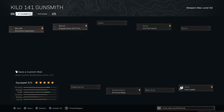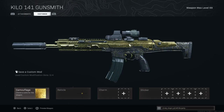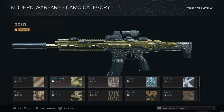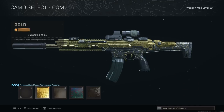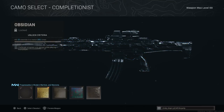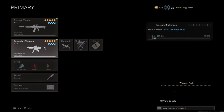First we've got the Kilo 141. This gun is pretty good — I've got everything unlocked for it: every optic, every stock, every perk, everything. Over in the camos, this took a while to grind, but I got all the camos unlocked. I've got gold and I'm working on platinum, Damascus, and obsidian. It's gonna take a while, but when I get close to obsidian I'll record it. That's the Kilo 141 — this is my primary loadout and I'm not changing anything on it.